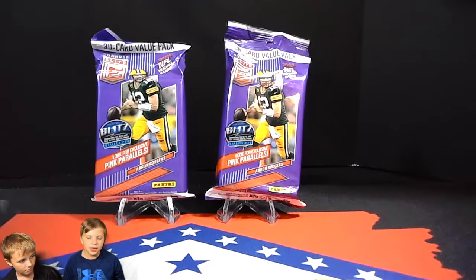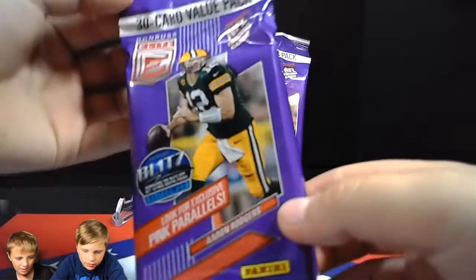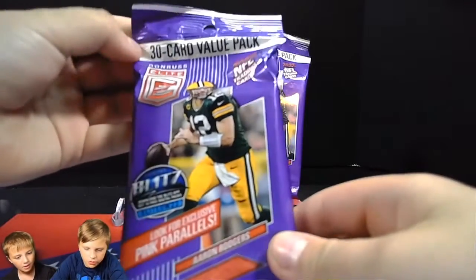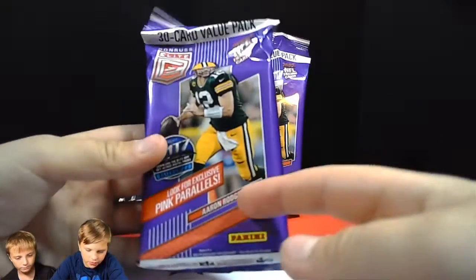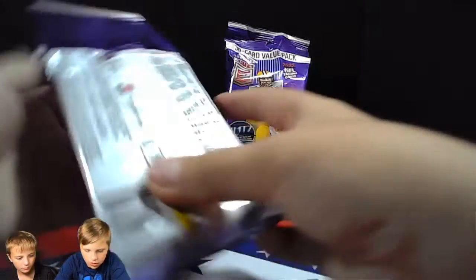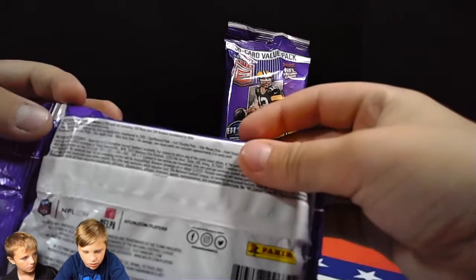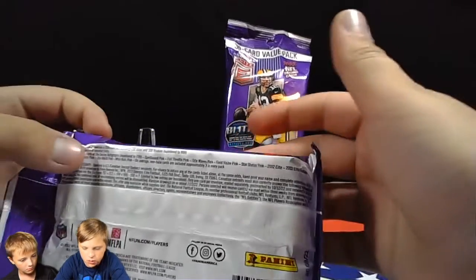Hey guys, welcome back to Diamond State Cards. I'm Liam here with my brother and my dad. Today we have the Donruss Elite value packs — they have 30 cards each, and you can find exclusive pink parallels. All the rookies in here are numbered to 9.99, except for the pink rookies.